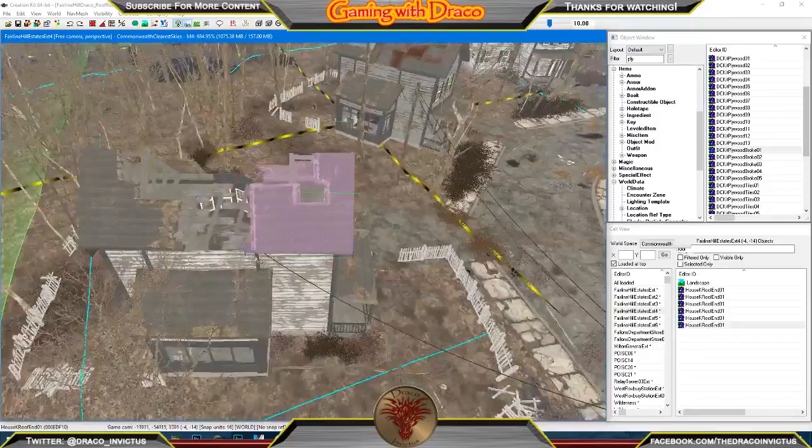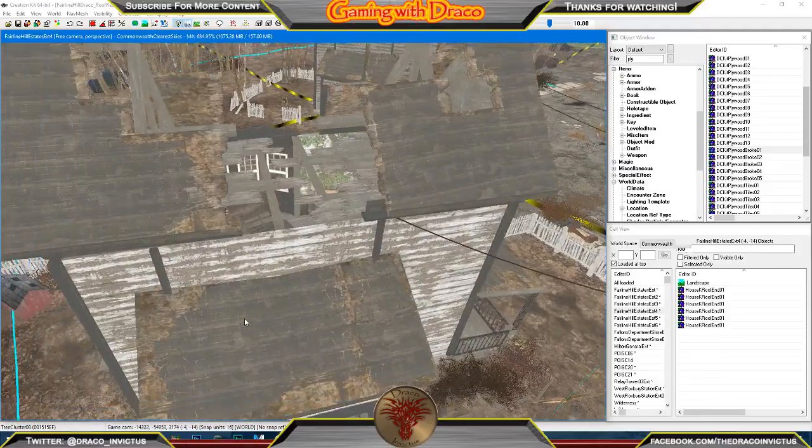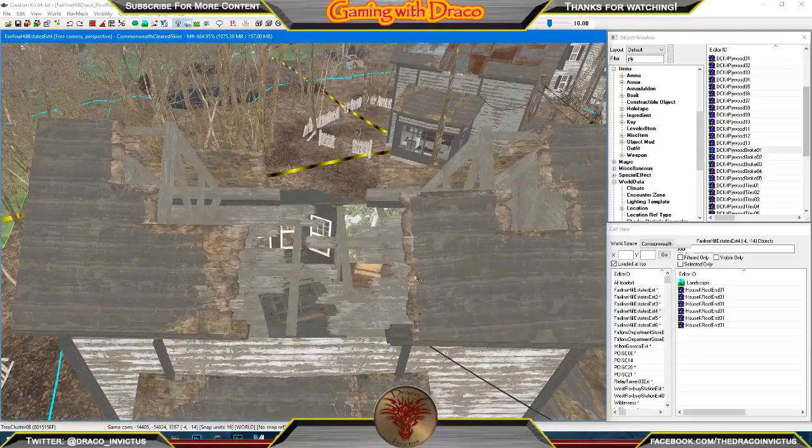Let's get this tree section out of the way so we can navigate around — and let's get rid of that one too. I'm just hiding them from view in the preview window. Here is our roof section, and here's what I have to work with. Let's grab a piece of plywood and drop that down there.